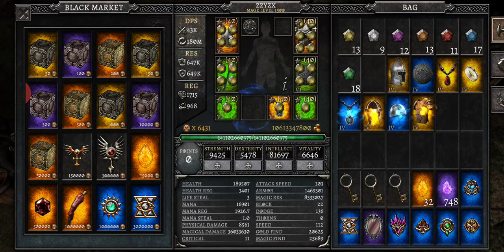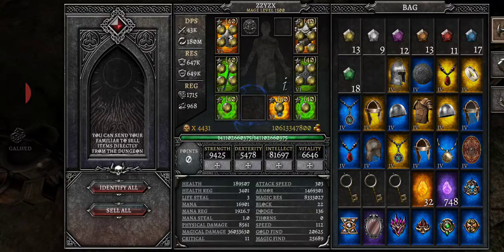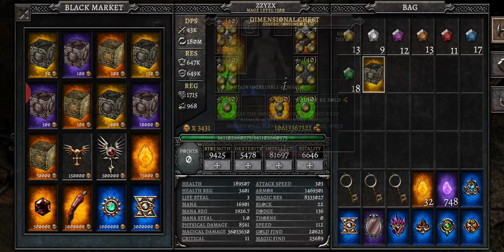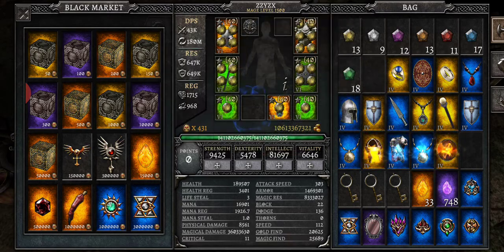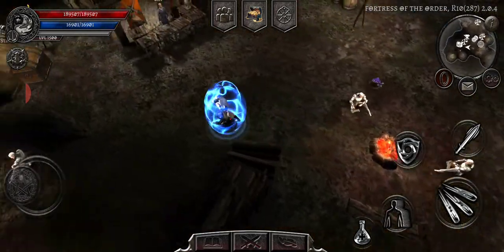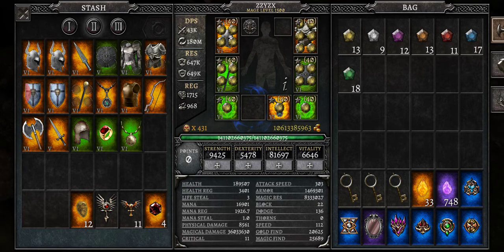You can buy the 1000-cost boxes and sometimes they'll give you a point reset. They're a little rare, but you do end up getting them. If you look in my stash, I've got 11 of them just from those boxes. I don't plan on using them anytime soon — maybe on my warrior or archer if I ever play him.